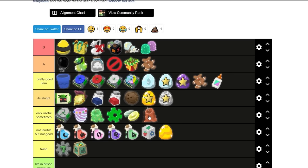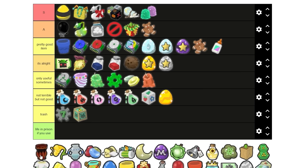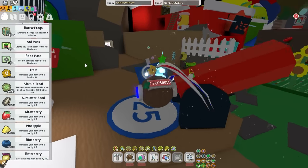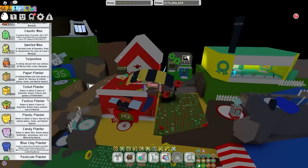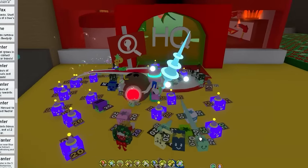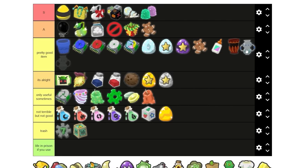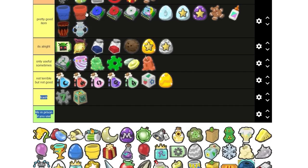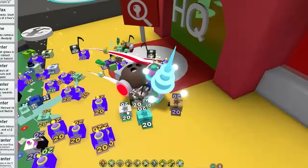Hard wax — only useful sometimes, it's useful in crafting. Now we have the heat-treated planter — it can go in pretty good item. The heat-treated and hydroponic planters are pretty much the better version of the red clay and blue clay planters, although I haven't even crafted the heat-treated planter. If this video gets 10,000 likes, I'll craft the heat-treated planter. Red clay — I'm gonna put red clay in pretty good item as well. It is so cheap and it gives you great nectars.